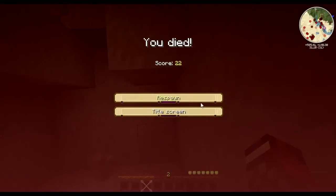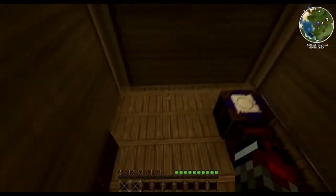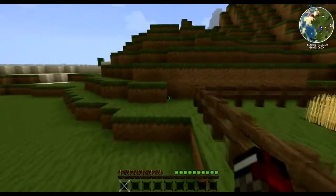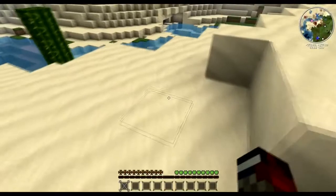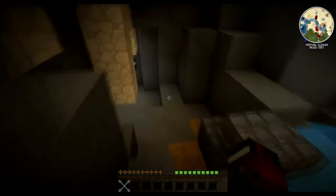Ah, shit. Luckily I have the map marked where I died, so we will go there now. I like the thing about this map — it marks where I died, so I can go right there, right back, and pick up my stuff. Stupid creepers probably destroyed some of my stuff too. And I lost all my XP. Fucking hate that. I had a lot of cobblestone on me.